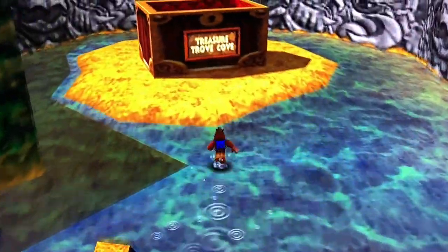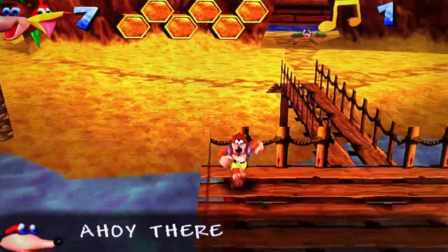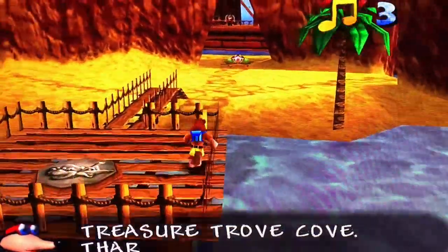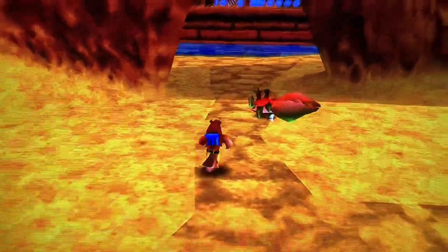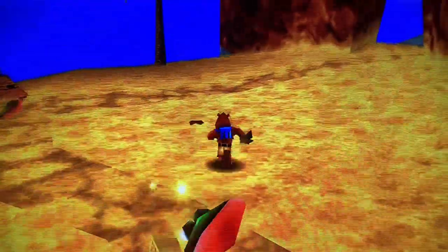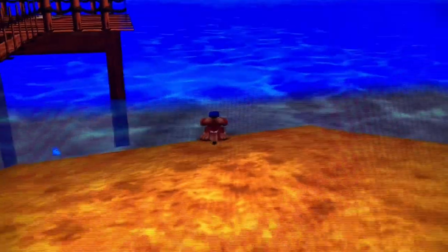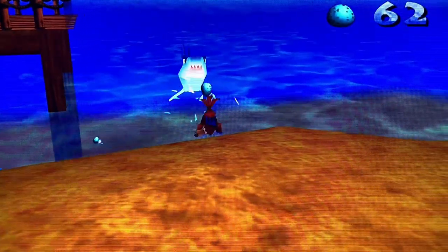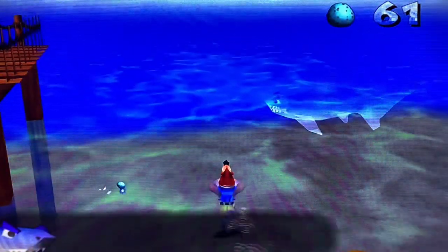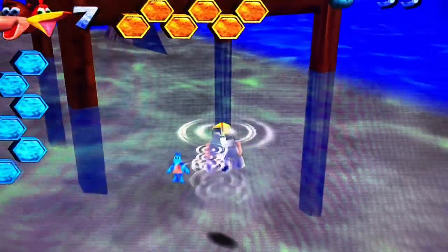We're back for more Banjo-Kazooie. World 2 is Treasure Trove Cove. Let's jump inside and see if we can collect everything. We start on this little jetty with a jingo directly below us. Let's take care of this crab first. When you enter the water in this world there will be a shark who's ready to nibble you, but it is possible to kill the shark at a particular location — something I recently learned.